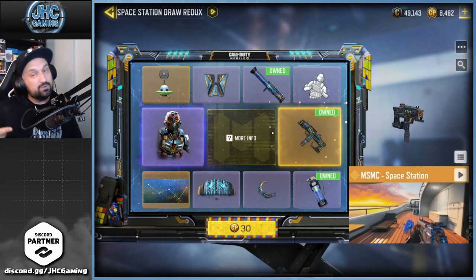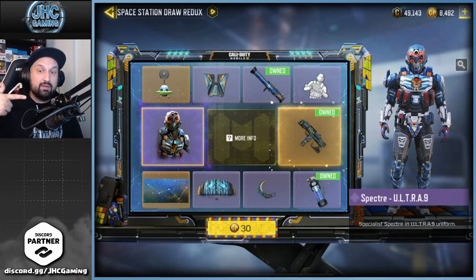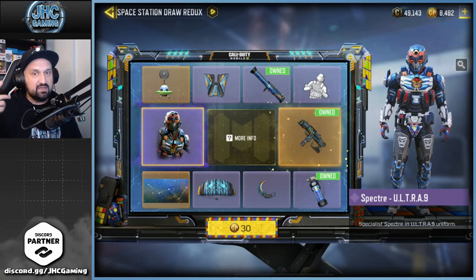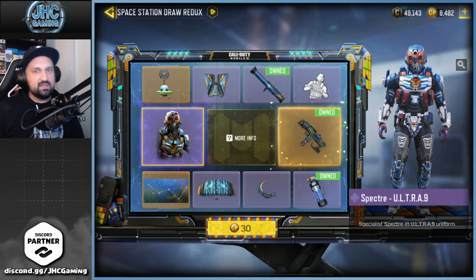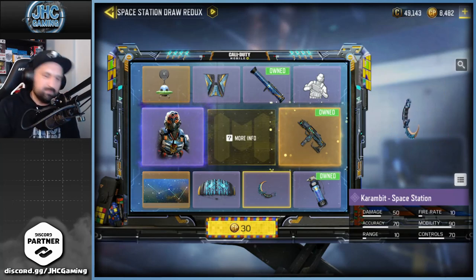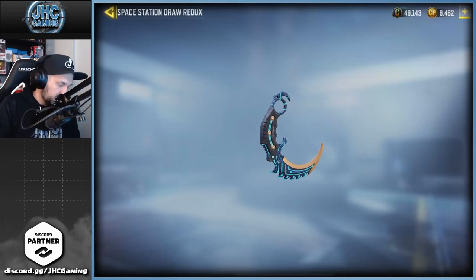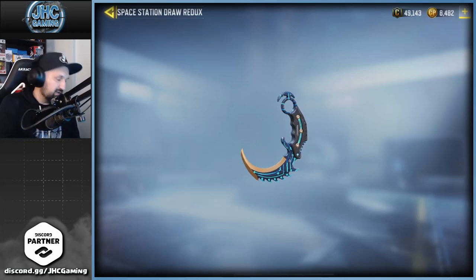The MSMC doesn't have all that, but it's still a very good weapon at close range, it looks beautiful, and the death animation is great. I already own the MSMC but I don't have the Spectre Ultra 9 soldier skin. We're gonna try not to get the MSMC duplicate because if we get the MSMC before the end, the soldier skin is going to be very expensive. First spin of the day — we're going for the Karambit Space Station. I have all the Karambits in the game and I want this one too since it's animated and looks insane.